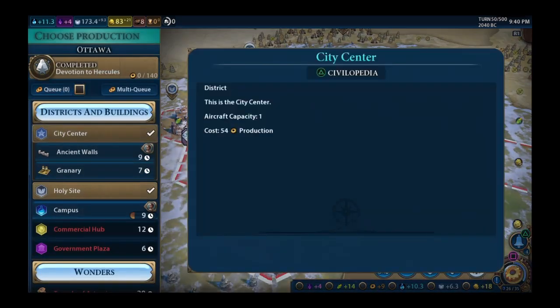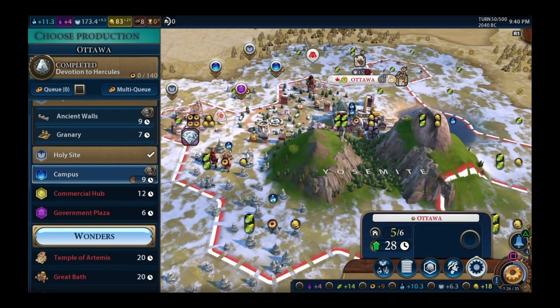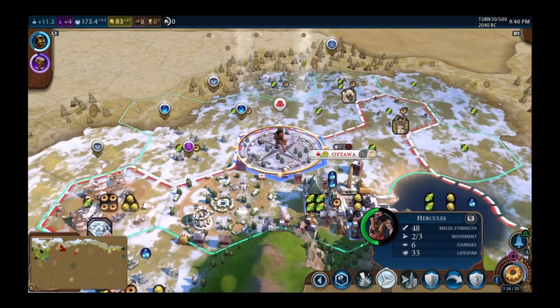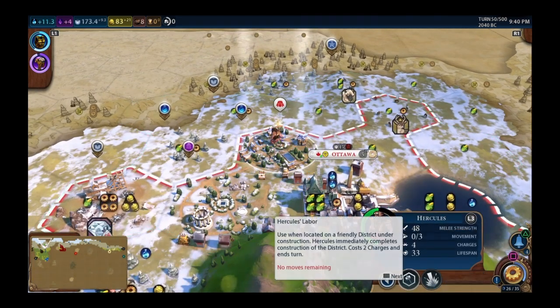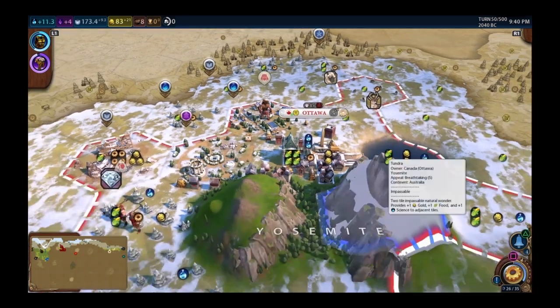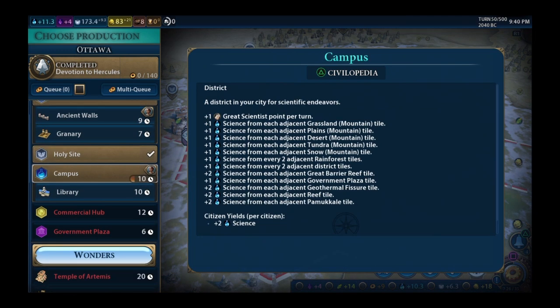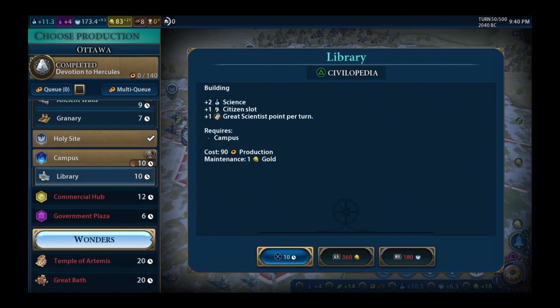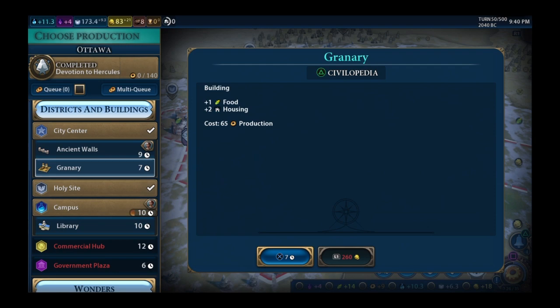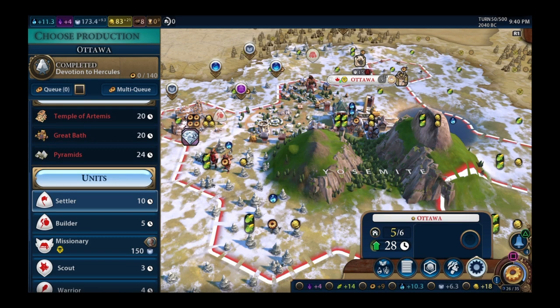The campus is nine turns away — I could use Hercules to instantly complete it. Science is up to 11 now. I'm at the housing cap, five out of six, so I need more space. Thinking builder or settler.